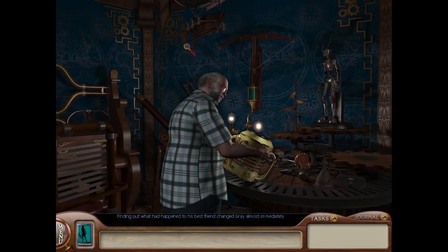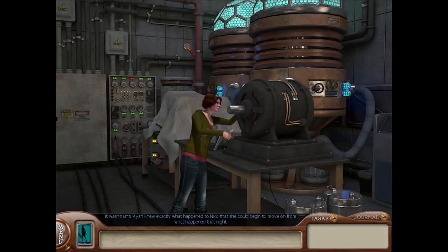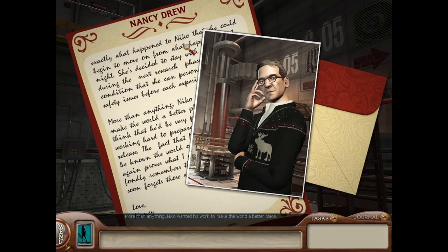I can't tell if there's some deep theory to Ellie or if she's just that simple. Almost immediately, for the first time since his breakdown, he decided to fully reenter the world of science. Some of the work he plans to destroy — as he promised. Although she had been exonerated, it wasn't until Ryan knew exactly what happened to Nico that she could begin to move on. She decided to stay with the team during the next research phase, on the condition that she can personally address all safety issues before each experiment. Nico wanted his work to make the world a better place — I'd like to think he'd be very proud. The fact that Nico Jovic's name will be known the world over while Victor's won't again proves what I always believed: the world fondly remembers those who always give and soon forgets those who only take.